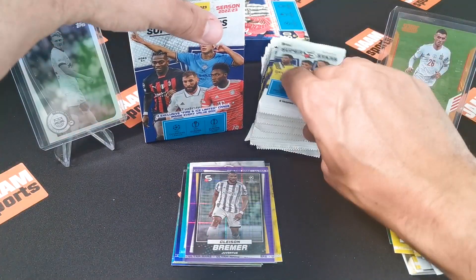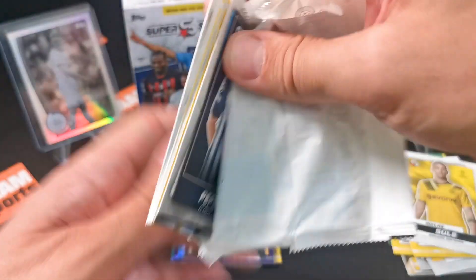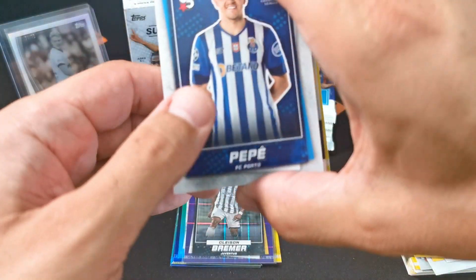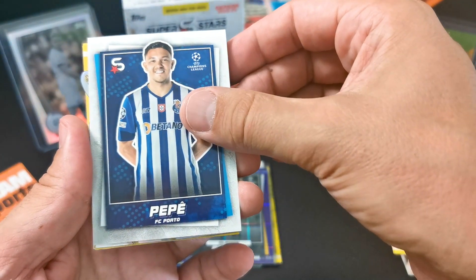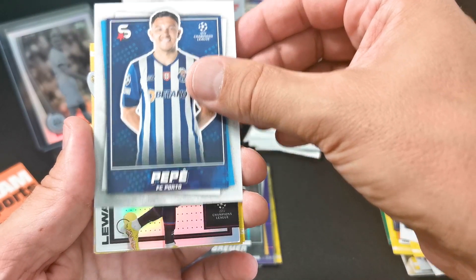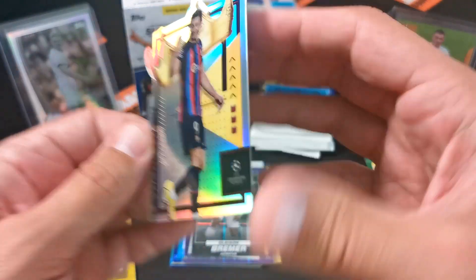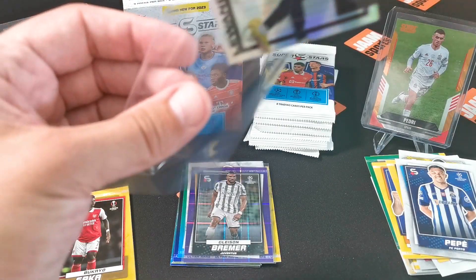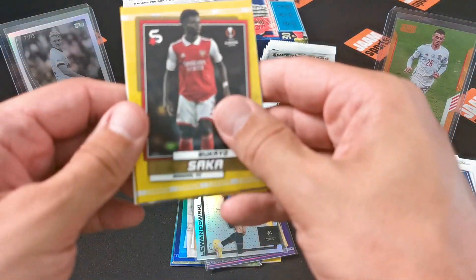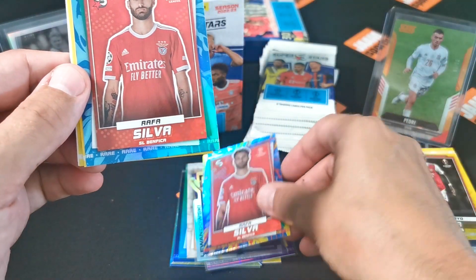We got Kelishi, Mohammed Camara uncommon, Amine Harit, Patrick Schick, and Nicolas Sule again. I like the design and I like my ultra rare - Bremer is a really good defender for Juventus, had a really good season. I think I saw a die-cut! Pepe, and then Lewandowski - nice! I'll put this on the side. Lewandowski die-cut, not numbered but that's a Royal - that's cool, that's a nice value box hit. And here's our first fire and ice - Rafa Silva.